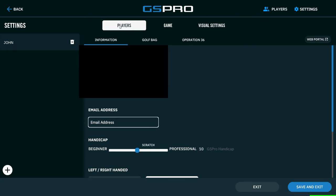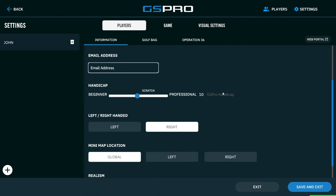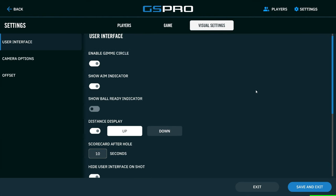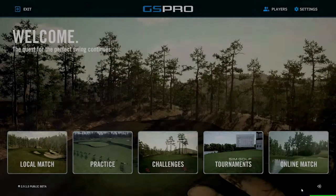Let's go over to players — I don't really see anything different here, just laid out differently. We'll go over to visual settings — pretty much the same settings, just laid out differently. And then it looks like you can completely adjust your UI mode, which is really cool. So I'm just going to save and exit here.